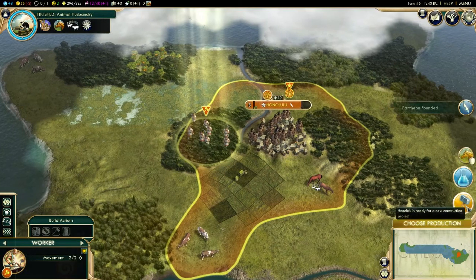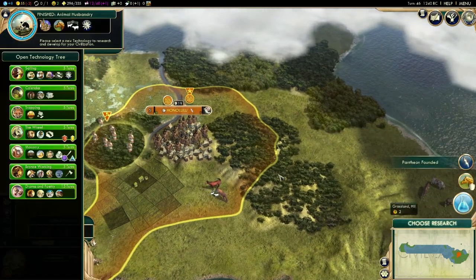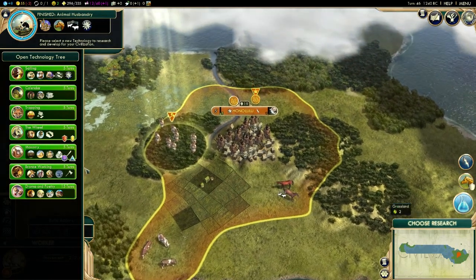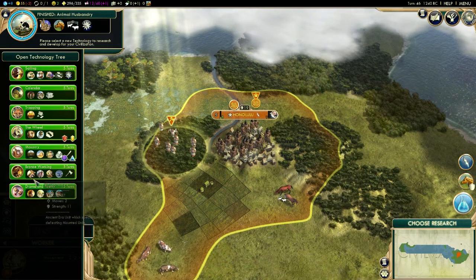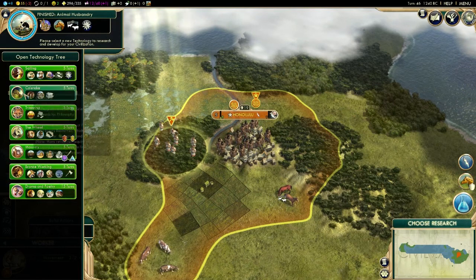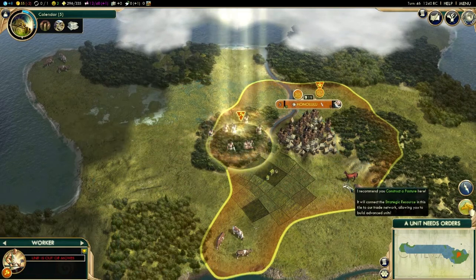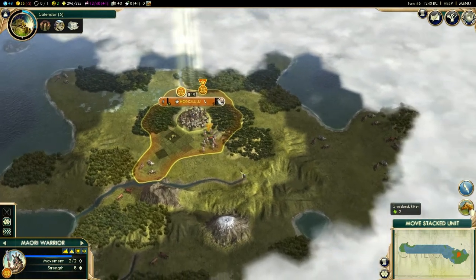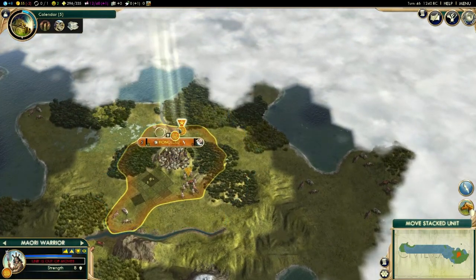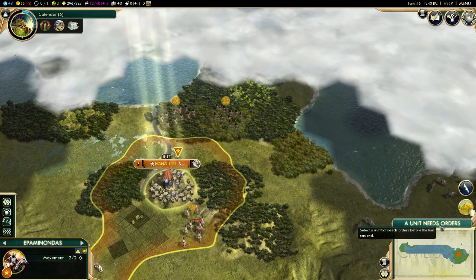I'm going to do faith healers — if you're next to a friendly city that'll be helpful. Let's work on a library. I'm very upset that we didn't get the Great Library, but I guess it comes with the territory when you spend so many turns not doing anything. Let's do calendar, then we'll do horses. There's a path up there and some bananas.